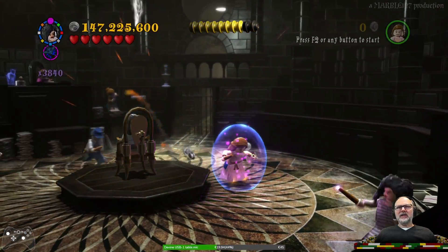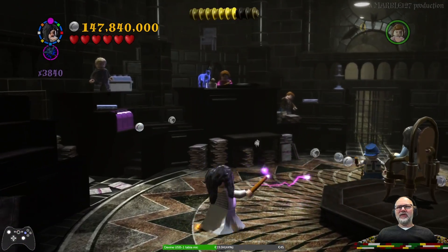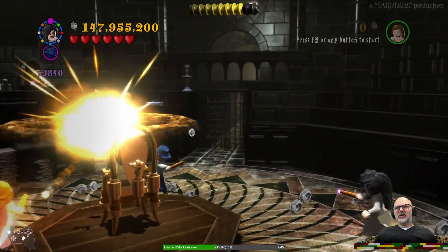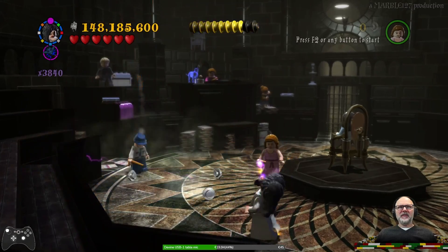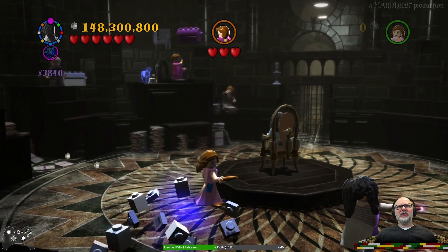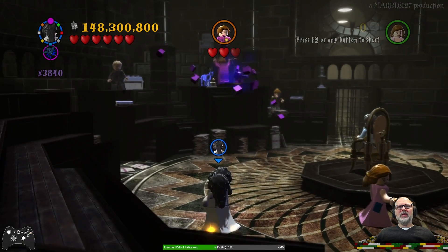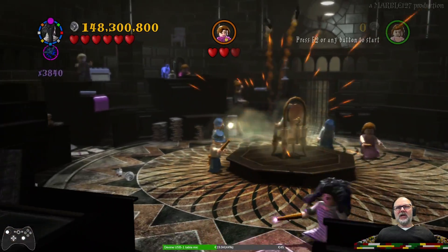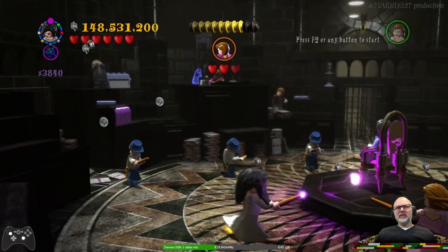Boss fight! We need to defeat Umbridge. I'm invincible so they can hit me several times without me actually dying. Boom — that's one. We need to hit her three times in total, so two more times. Sometimes they do outnumber me.